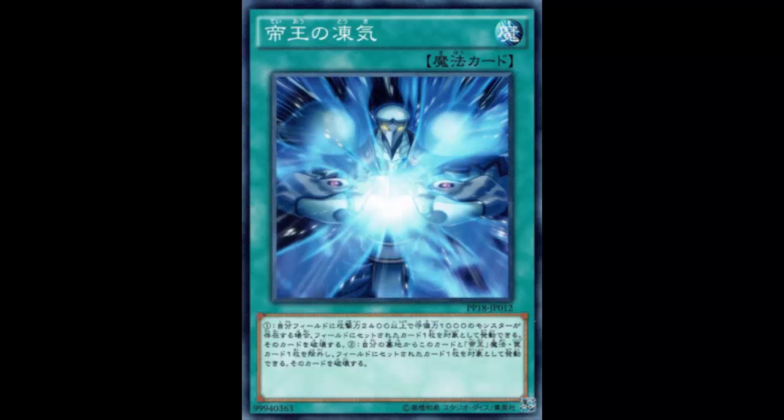Anyway, in celebration of this, let's go ahead and look at a Monarch spell card. This card's not out yet in the TCG and it won't be in the structure deck — it's in some kind of special pack. But maybe we'll get it someday. It might be pretty good in the Monarch deck. This is Emperor's Freezing Air.